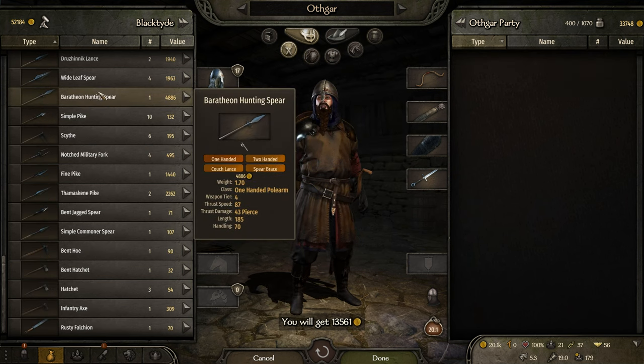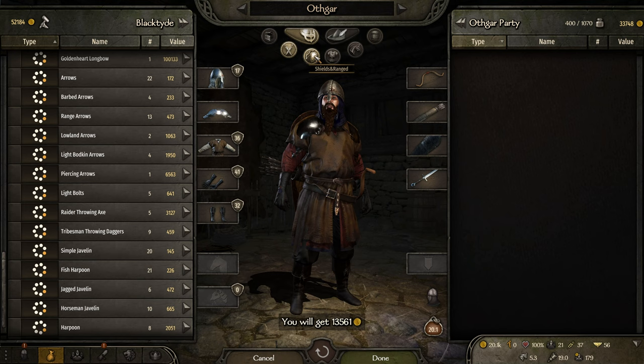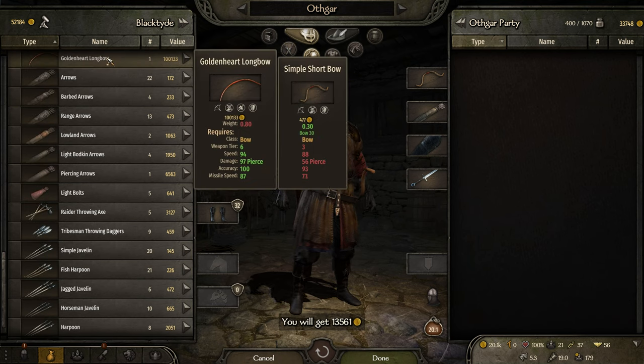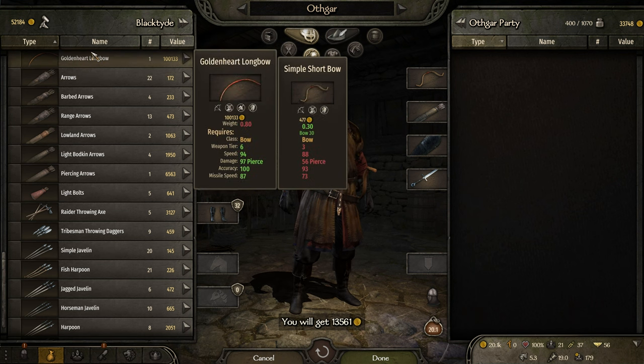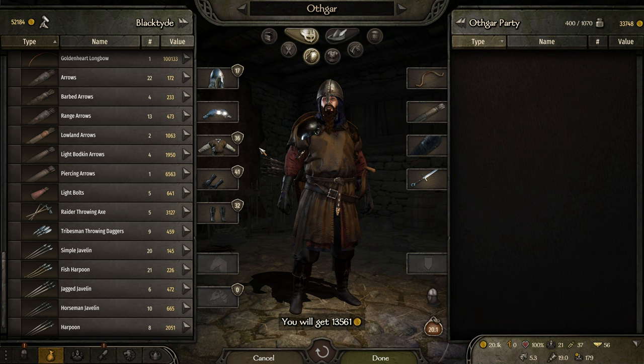Is there anything else I want to take? Maybe there's a better bow. I've been using this simple short bow, even though we're not on horseback. Holy crap — Golden heart longbow, 100,000. Damn. Weapon tier 6 — that's heavy.